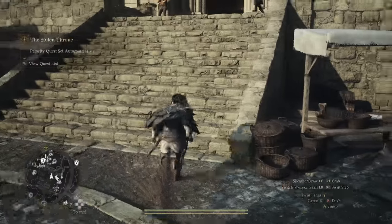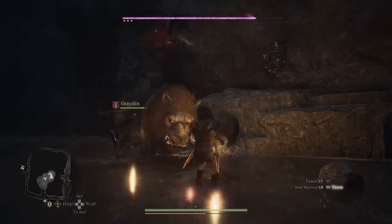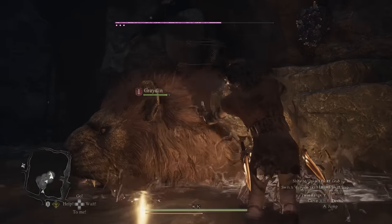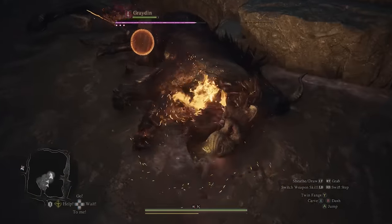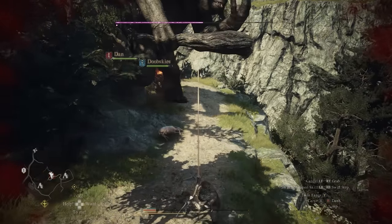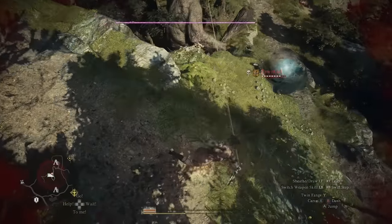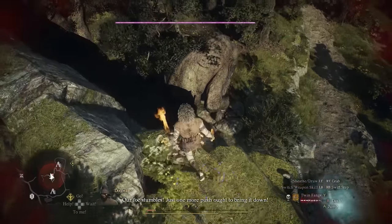Mistake number sixteen is not considering your environment in fights. For example, throwing rocks at powerful bosses can stagger and crowd control them, tipping the tides of battle completely in your favor. Or you can use elevation to get rid of bosses quickly by pulling them off a cliff with one of your skills and letting gravity do its thing. Always pay attention to potential environmental advantages — you might win fights you're maybe not supposed to win yet.